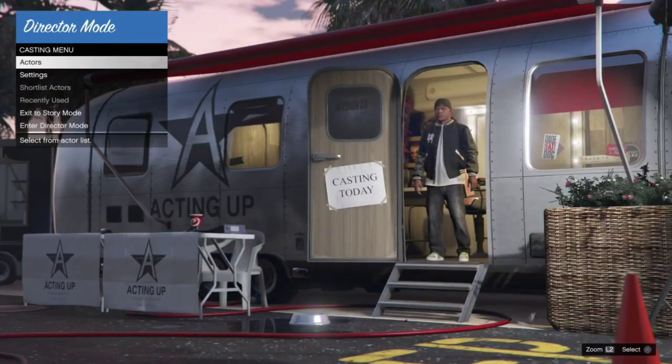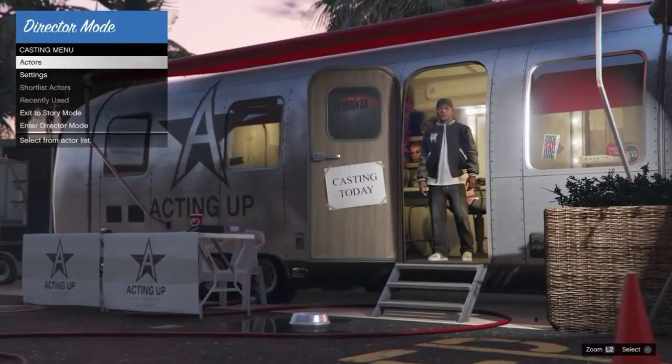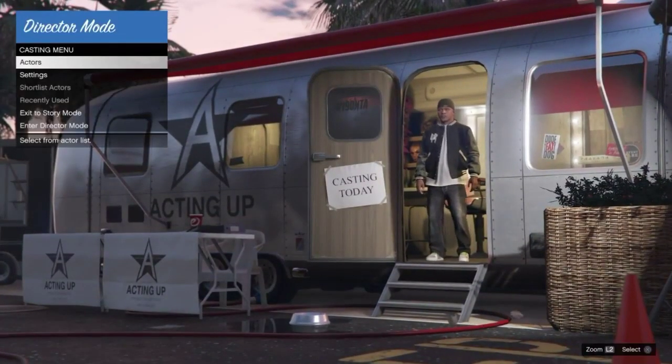Once you turn invincibility on, select the online character that you are currently online with — if you're your male character select male, if you're female select female — and go into Director Mode.